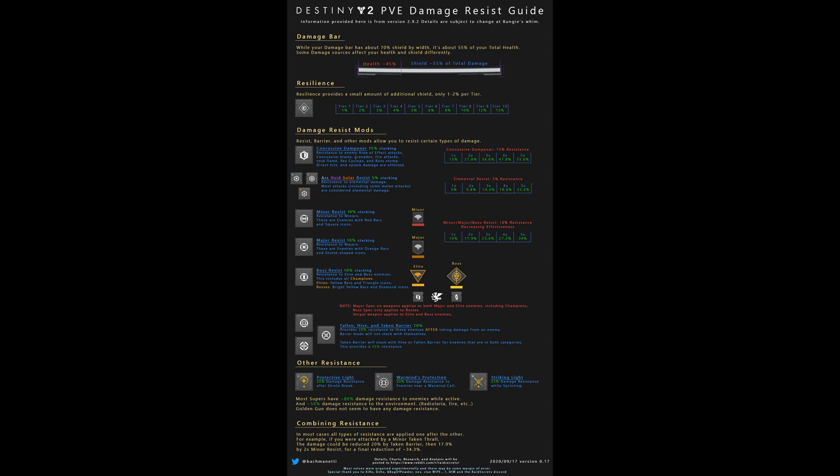Recuperation, or Better Already, can grant health when picking up Orbs of Light. As far as weapons go, Crimson is great at keeping your health up at shorter ranges. Suros with Catalyst is also a good option for longer ranges. By combining resistance mods, high recovery, and a health regeneration ability, you will notice that a lot of activities are easier to solo — so take what you will from it.